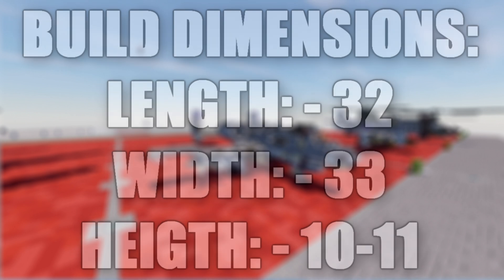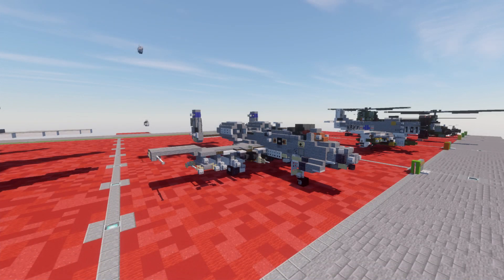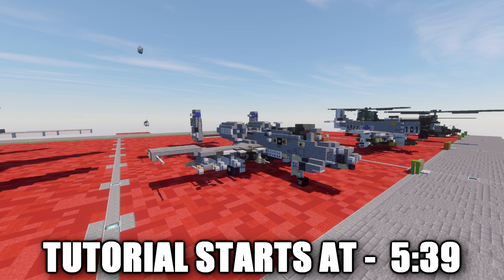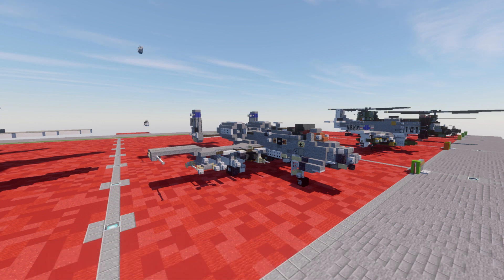The Fairchild Republic A-10 Thunderbolt is a single-seat, twin turbofan engine, straight-wing jet aircraft developed by Fairchild Republic for the United States Air Force. It is commonly referred to by two nicknames: Warthog or Hog. Although the A-10's official name comes from the Republic P-47 Thunderbolt, a World War II fighter bomber, it was designed for close air support of friendly ground troops, attacking armored vehicles and tanks. It entered service in 1976 and is the only production-built aircraft designed solely for close air support.